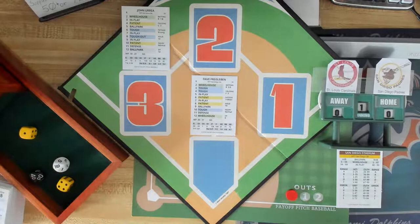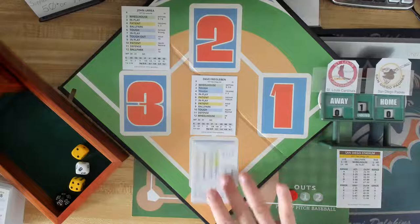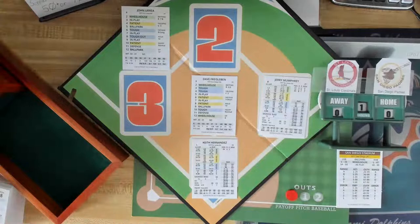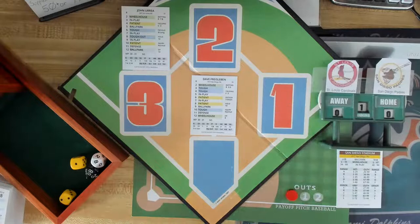Next batter is center fielder Jerry Mumphrey. Friesleben - that's how you pronounce it - is pitching. Patient 28, that's a walk. Mumphrey will go to first base on balls. That brings up a very young Keith Hernandez - he's at first base, 24 years old here. Hernandez: .279, seven homers against right-handers. Both pitchers are right-handed. Tough 88, and that is a ground ball to second base - that's a double play. Friesleben's an eight, and that is a nice 4-6-3, and that will end the inning.